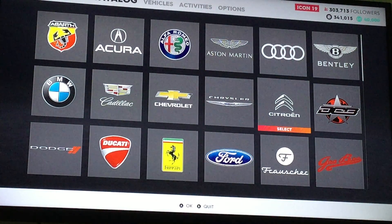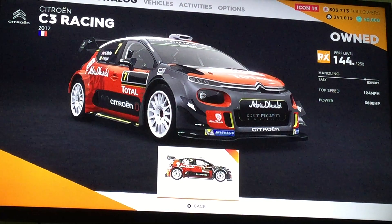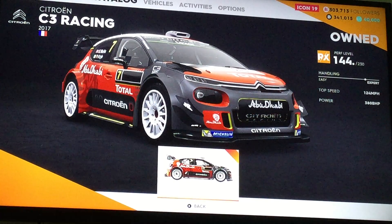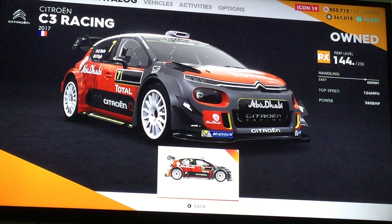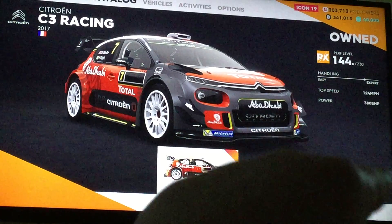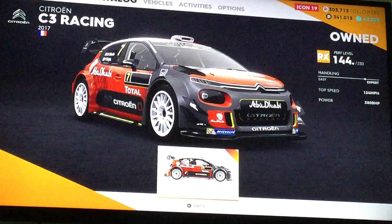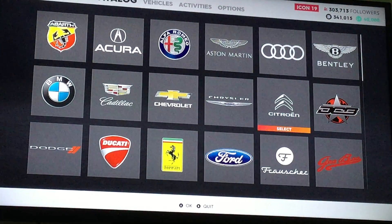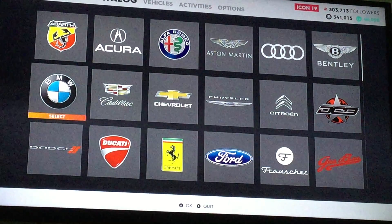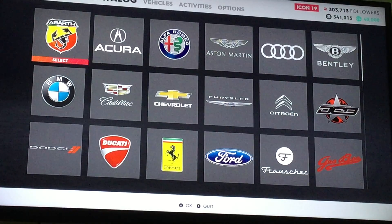You might already know this, but just in case you don't — do you see that orange banner next to the picture of a car on the bottom? Right there. If it shows, that means you own the car. So anyway, I'll be doing a car, boat, plane, motorcycle, hovercraft, and helicopter list.